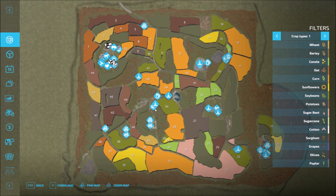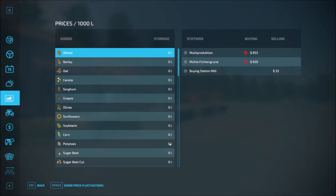We have sell points and productions all around the map. From the main farm, I'll drive down to the main road, then head up north and visit the first production, then come down and visit the sell points and productions, then head further south. Standard food types. There are three sell points, two multi-productions, the mill, and the buying station mill.